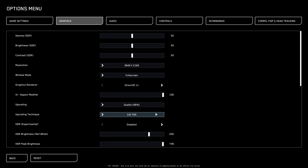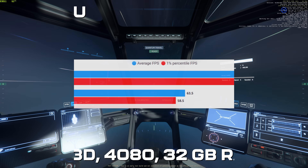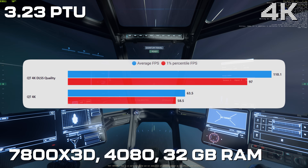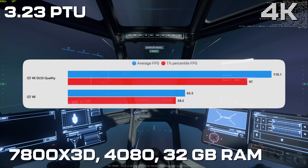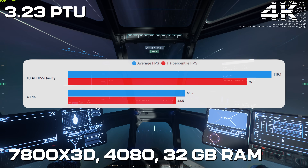Next up — upscaling. We've got DLSS, FSR, and CIG's TSR as options now in 3.23 PTU. In lots of parts of the game this won't help people who are CPU bound, but there are parts where it's quite GPU heavy. I did a quick test with DLSS in quantum travel and you'll see huge performance gains at 4K — same system as before, 7800X3D with a 4080. We're seeing big improvements in frames because we're running at quality mode, which is effectively 1440p. But there is a problem with the upscaling as it currently stands.